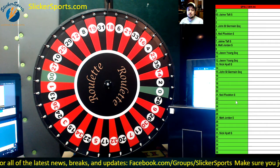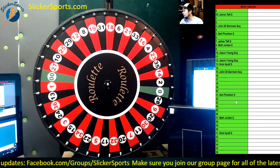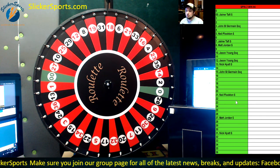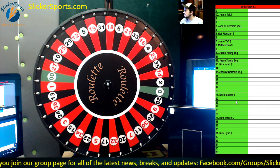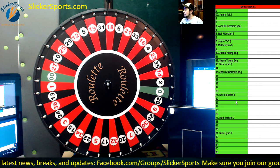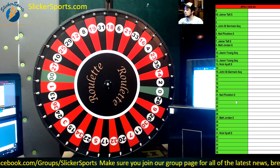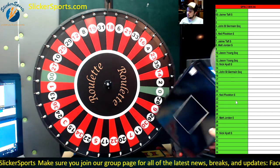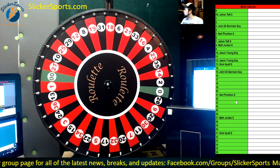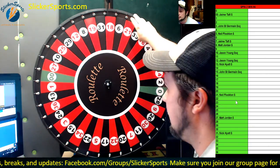These are going to be going up randomly on our page, so Spin to Win five will probably show up tonight. The price is going to be under $10 per entry always — $10 or under. It could be as low as $4. I may add a second winner to these — not sure yet, we'll figure it out tonight. But here it is, number seven. Let's see if we can get a winner; if not, we'll randomize all the names and get a consolation prize winner. Good luck guys, here we go.